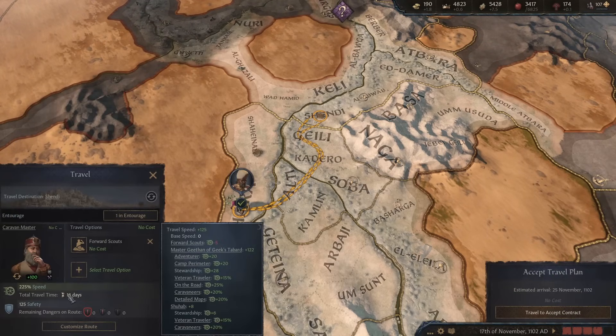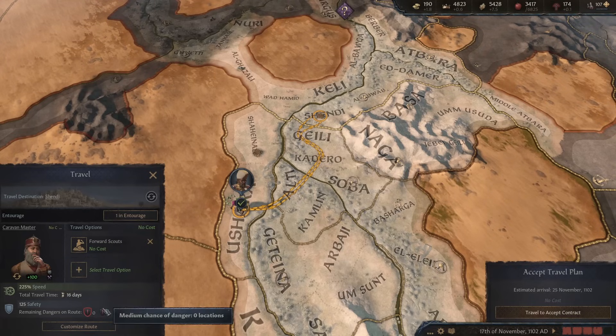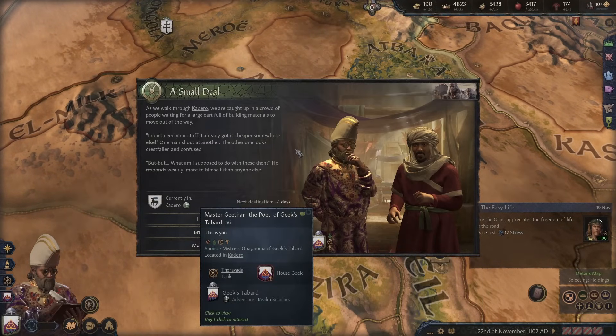Let's go and do this boundary dispute — it should be quite easy, a one-star contract tier. We get a little bit of money and a tiny pile of provisions, which is better than no provisions at all. How long is it going to take? 16 days. That's not too bad at all — about a month there and back. Let's get that done. Come on, Geethan, let's get this sorted out.